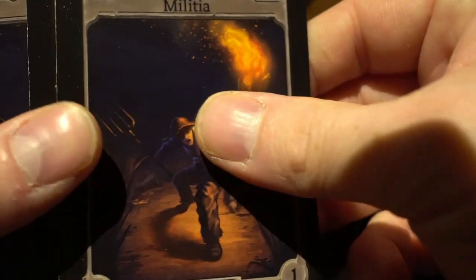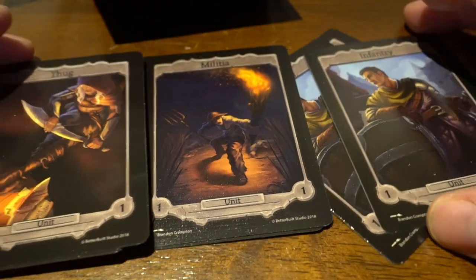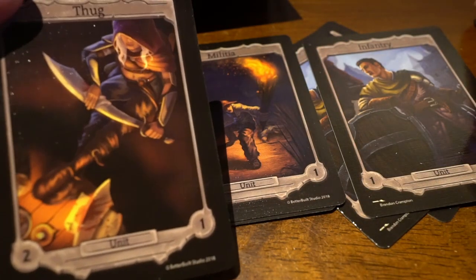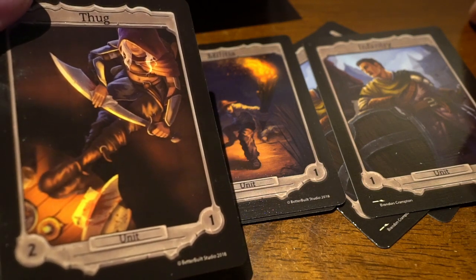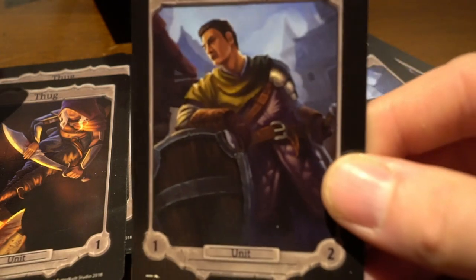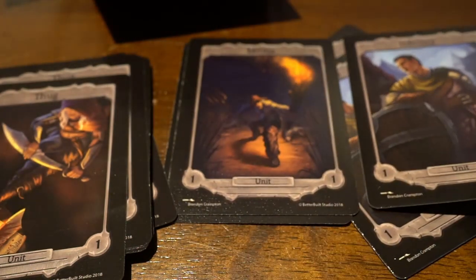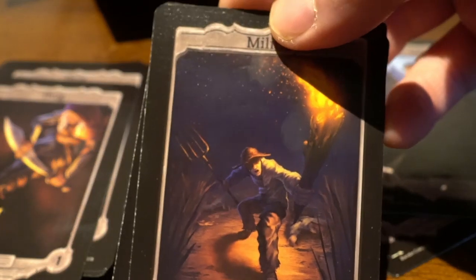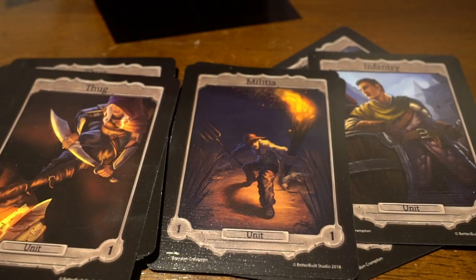Let's look at them side by side. What's your favorite? I really like the Militia. The thug is looking like she's just wiping off the blood from everything she's killed. And this guy — I don't know, he looks like he's drunk too much, he doesn't look combat ready. They all look like they've seen Frankenstein's monster or something, which is why I love them — they look like they're just chilling.